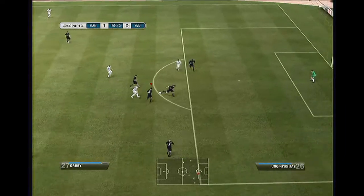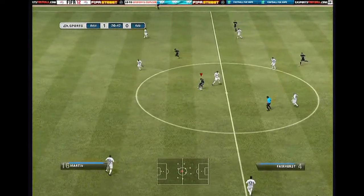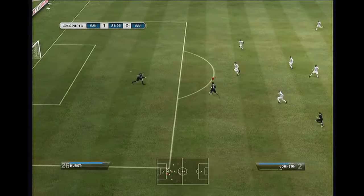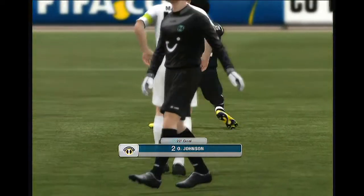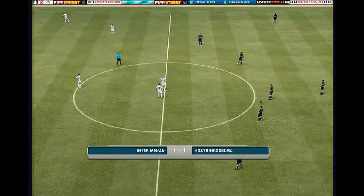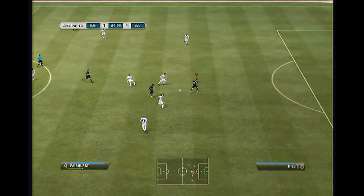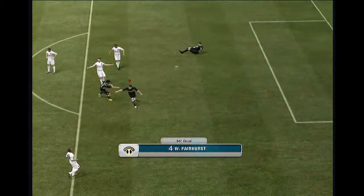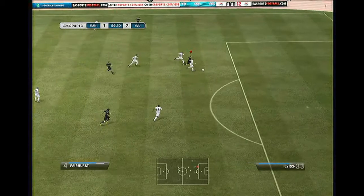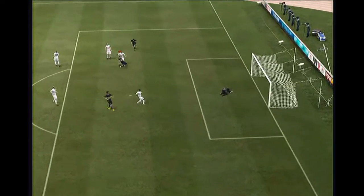He hits the post but gets the rebound. I pick up the ball from my defence, pass it about quickly, run past him, and do a wee through ball. I manage to sneak the ball off him, the keeper comes out, and I do a wee finesse shot round him clean into the far corner — Johnson scores for me, back to 1-1. Then I get the ball again, a nice left-footed finesse shot makes it 2-1. I cut the ball back quickly and hit it on the turn — that's me 3-2 up.